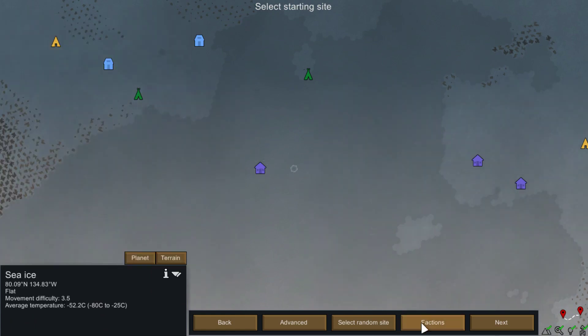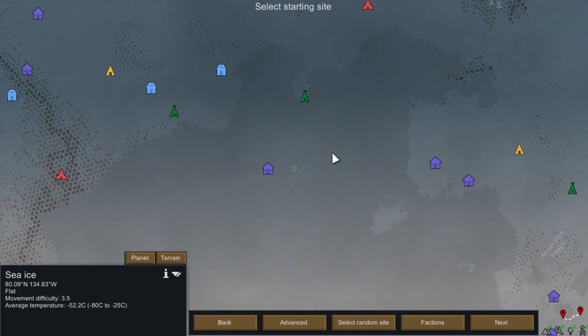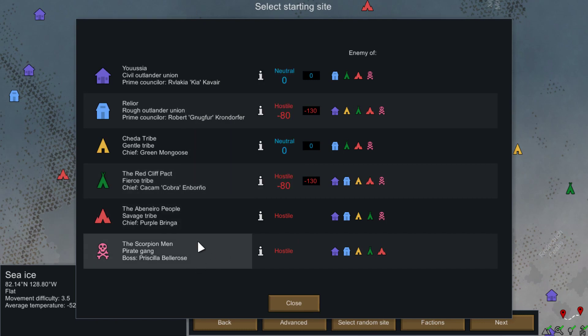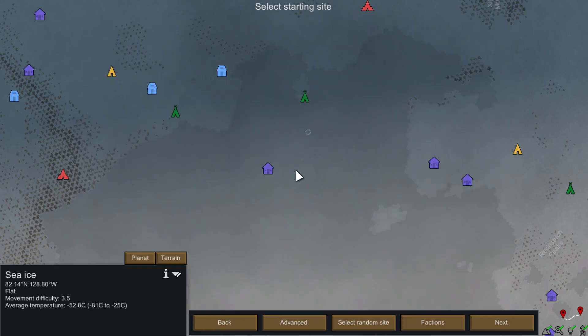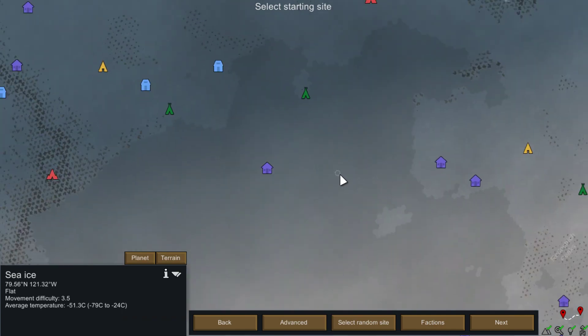Okay, so there's Talan — what is our relationship with Talan? We are hostile with some groups and neutral with others, so we have to think about that as well.